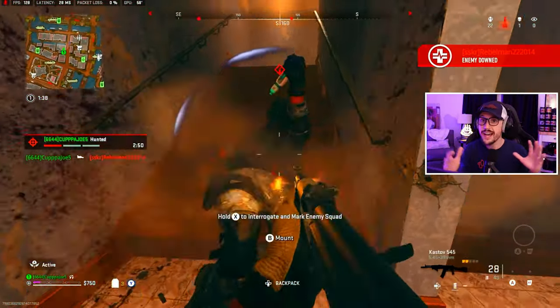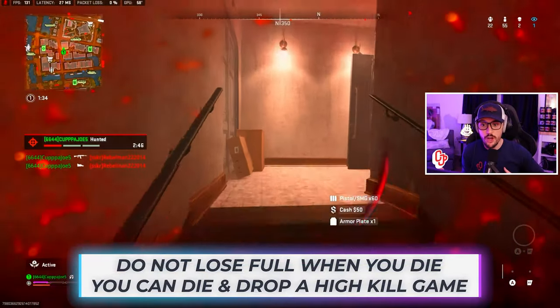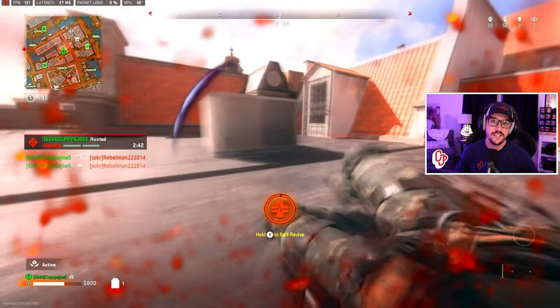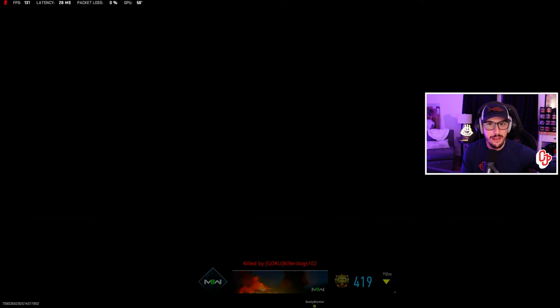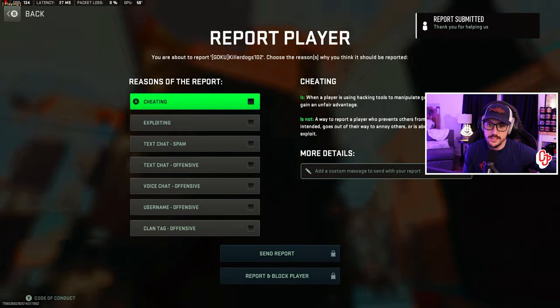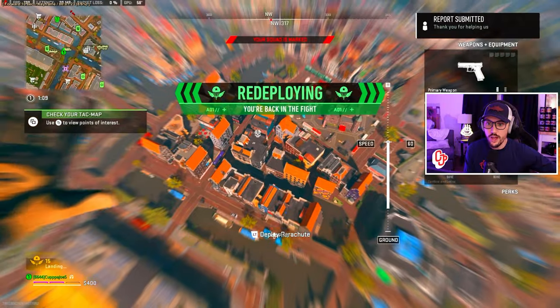We're going to die a few times throughout this game, and the bigger conversation is you can die and still drop your PR. Unfortunately, right here, this is the one downside of this spot — this guy is cheating, he's inside the wall. You're going to see it in the kill cam. This is my first death right here. I do report him for cheating because he absolutely is, sitting inside the wall.